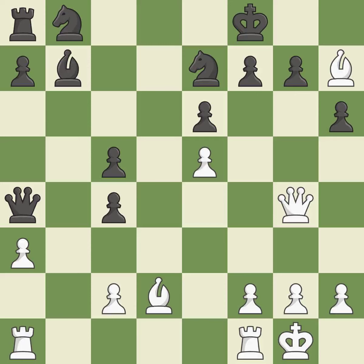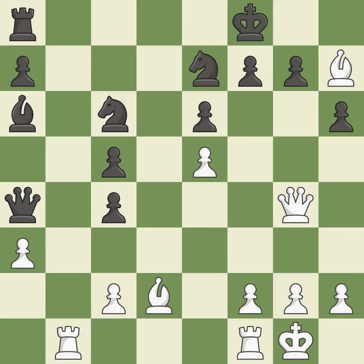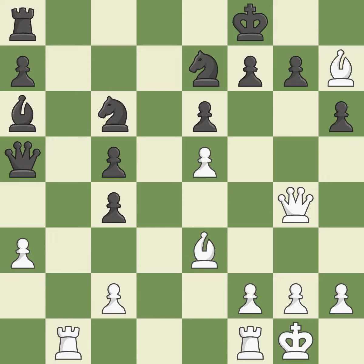The rooks are linked by this, making it easier for them to work together in the future — it is ideal. This allows the opponent to take an open file with a rook — it is a mistake. Now that the rook is on an open file, it is easier to control squares all over the board — it is ideal. This threatens to take an open file with a rook — it is an inaccuracy. Very precise — it is best. This defends the attacked pawn. This threatens to take an open file with a rook — it is best. This takes an open file, a common method for activating a rook — it is best.